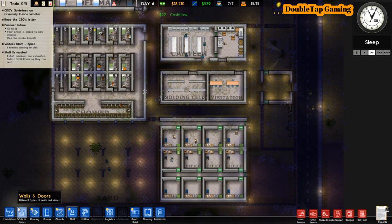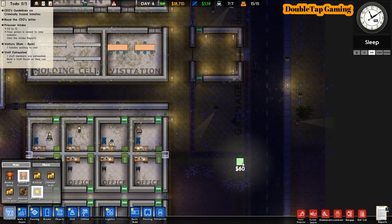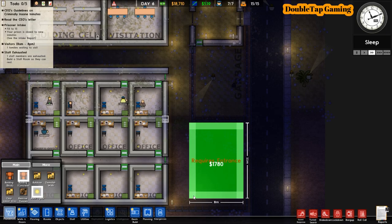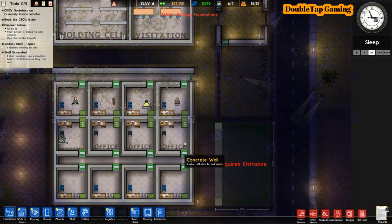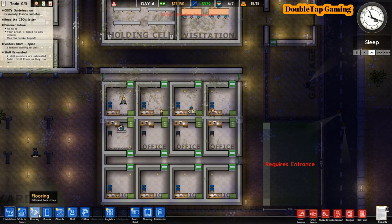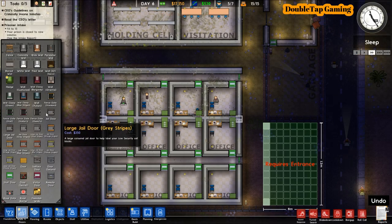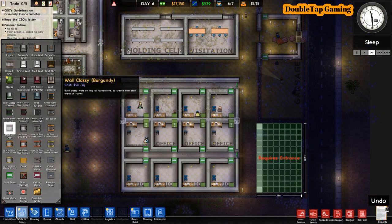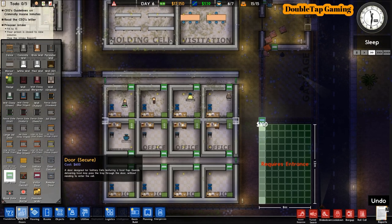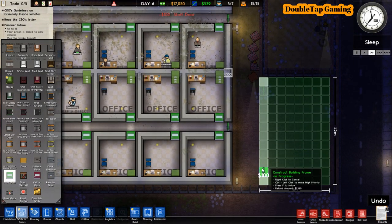During sleep time, you can take advantage of this to build a little bit more. We're going to build a staff room because the to-do list says that our staff is exhausted. I'm going to start laying down the foundation to get this staff room going, because it is far more important for staff members to have a place to relax than it is for the prisoners.